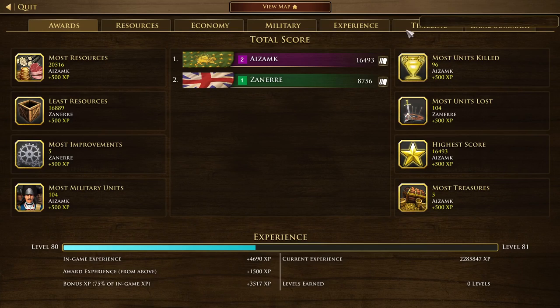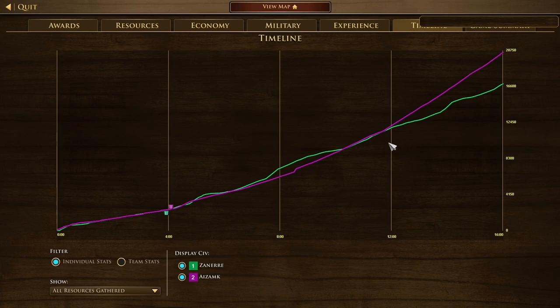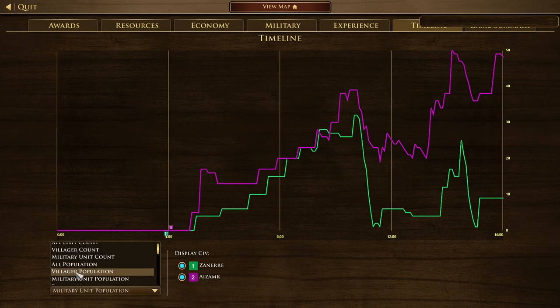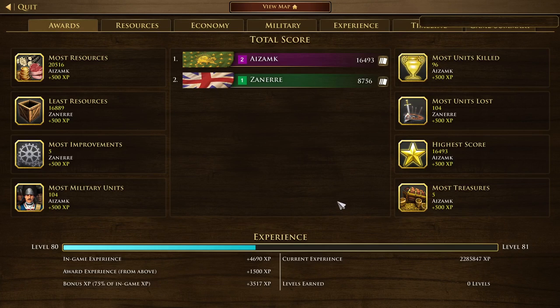Let's take a look at the post-game stats quickly. We look at the resource gathered — we see Azamk eventually outscaling completely. We take a look at the military unit population — Azamk just getting absolute cleanups as well. And finally the villager population — that big fight at the end of the game where Zanir loses all of his villagers. If you're watching this on YouTube, I hope you enjoyed this game. I hope you've enjoyed Azamk. If you'd like to see more of Azamk, I encourage you to leave a comment down in the chat. Thank you guys for watching — I'll see you guys in the next one.